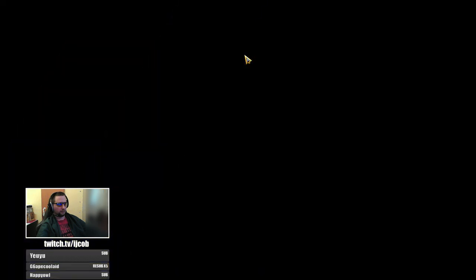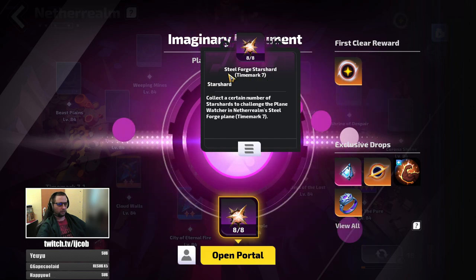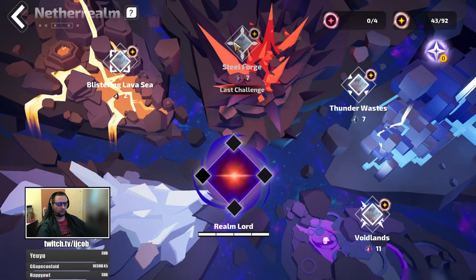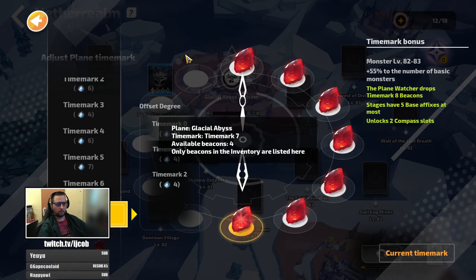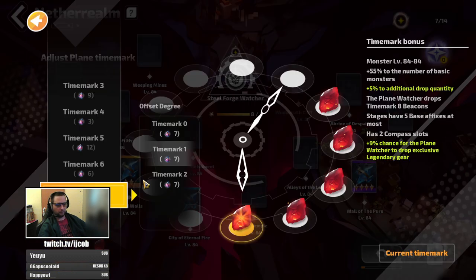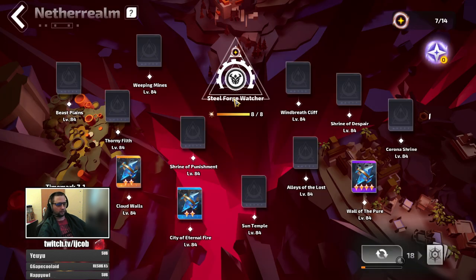A little bit quicker — really quick tip: you can actually farm the star shards of each region on the lowest difficulty. For time mark 7.1 and 7.2, you can farm time mark 7.0 to get your star shards fast, and then simply swap from 7.0 to 7.1 or even 7.2.